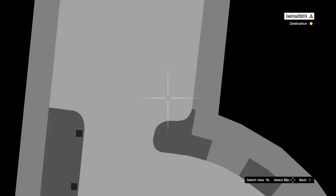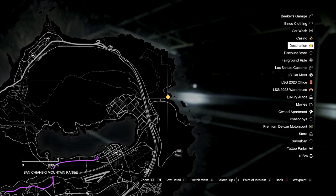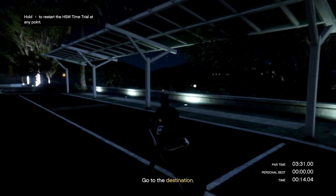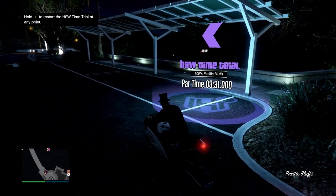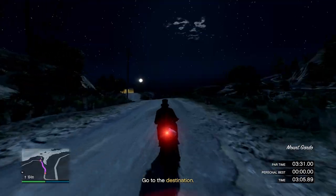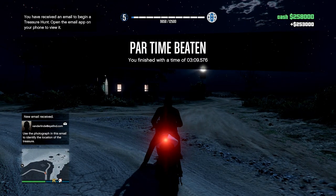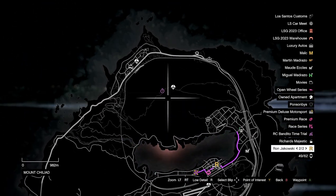From here we find the weekly time trial. The time trial resets every week so yours might be different, but the system is very similar every time: go to the time trial, start it, place your waypoint on the destination, and get there as fast as possible to beat the par time. I post a weekly video every Thursday on how to beat the time trials and all the money-making methods, so check that out. This time trial was really easy on the bike — I had about 20 extra seconds — and you'll get $250,000 for beating it.